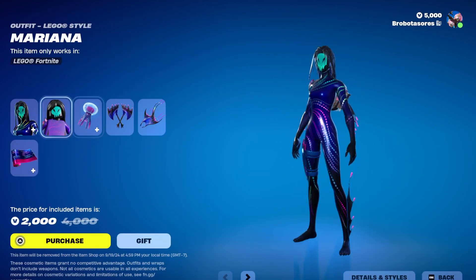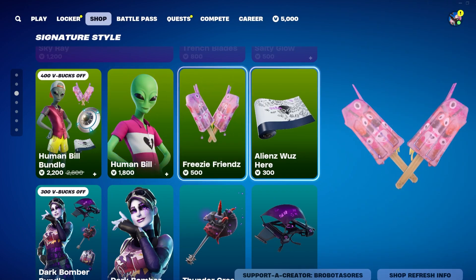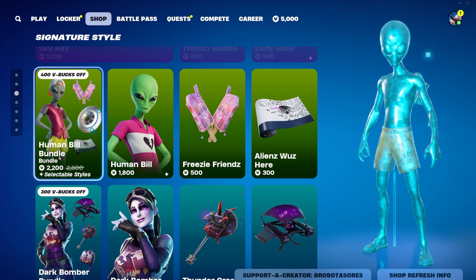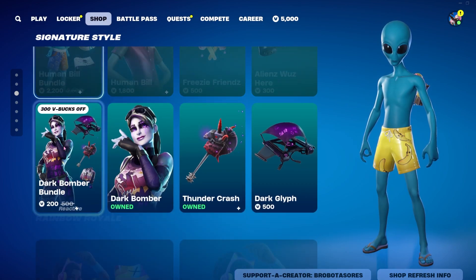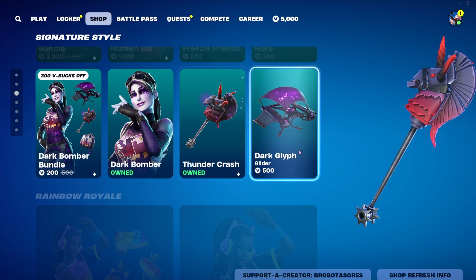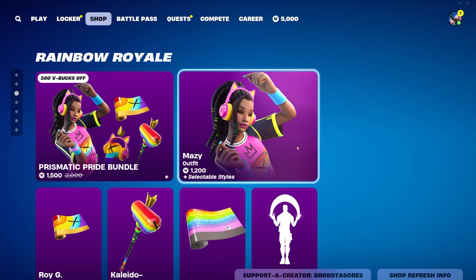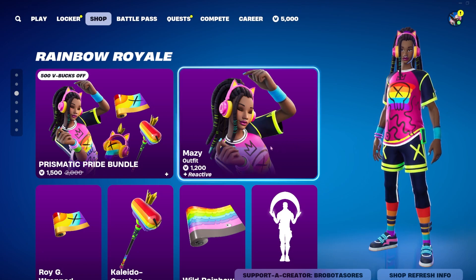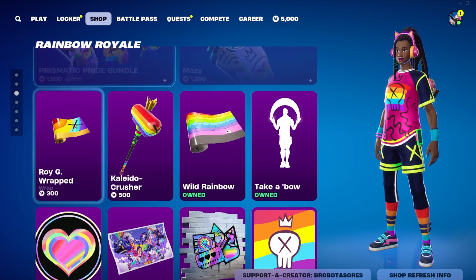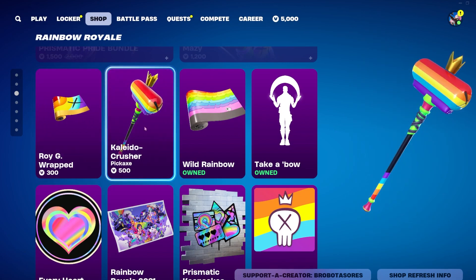If you'd like everything, her whole bundle is 2000 V-Bucks. We also still have Human Bill available for 1800, his pickaxe is 500, wrap is 300, and bundle is 2200. Dark Bomber is still available for 1200 V-Bucks, her pickaxe is 1200, her glider is 500, and her whole bundle is 2000 V-Bucks. Maizey is still available as well for 1200 V-Bucks and you can get her bundle for 1500.